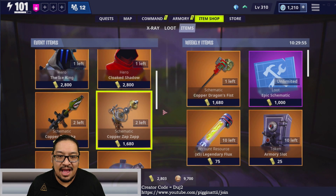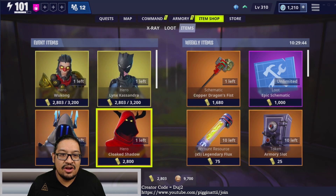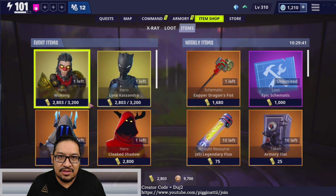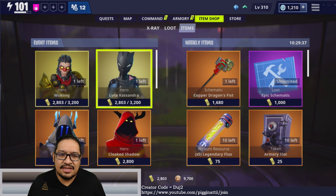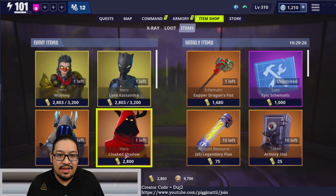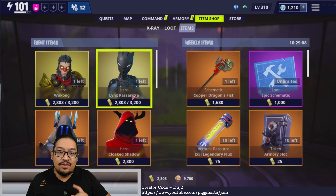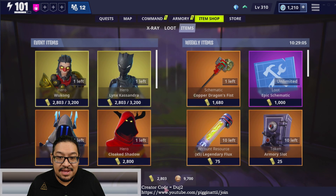The Zap Zap is my favorite weapon - definitely recommend grabbing it, it's really fun. Most importantly: Wukong, Cassandra, Ice King, and Cloak Shadow. Cassandra, Ice King, and Cloak Shadow will be part of the new hero rework coming in version 8 - very excited for that. Even if they're not great right now, their bonuses might change and become very valuable. Event items come and then are gone for months, sometimes a year, so highly recommend grabbing them if you have the gold.